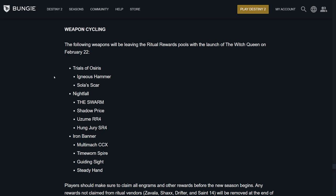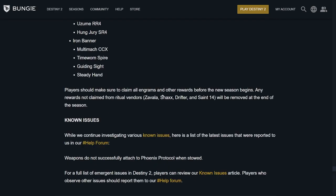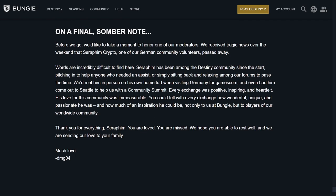Weapon cycling: the following weapons are leaving the ritual reward pools with the launch of Witch Queen on the 22nd — Igneous Hammer, Sola's Scar, The Swarm, Shadow Price, Uzume, Hung Jury, Iron Banner weapons including The Multimach CCX, Steady Hand, Guiding Sight, and Time-Worn Spire. A lot of these weapons are great, but they're adding new ones. Any activity — Iron Banner, Nightfall, Trials — if these show up, make sure to try to get them. Players should also make sure to claim all Engrams and other rewards before the new season. Any rewards not claimed from ritual vendors — Zavala, Shaxx, Drifter, Saint-14 — will be removed at the end of the season. They did lose one of the German moderators, Seraphim Crypto — thank you for everything, you are loved and missed, sending love to your family.